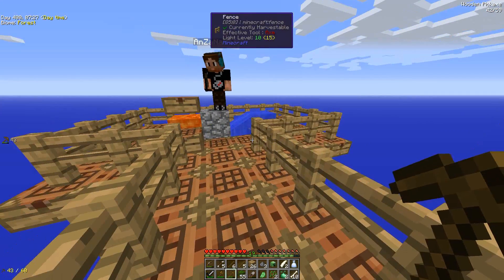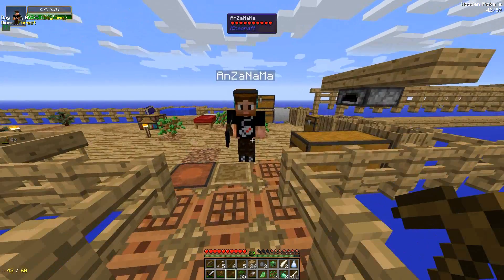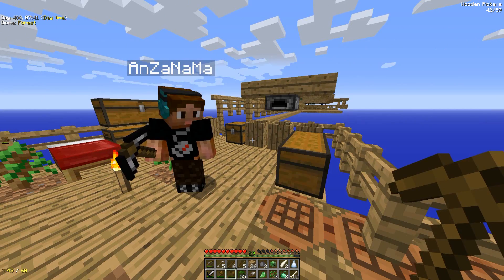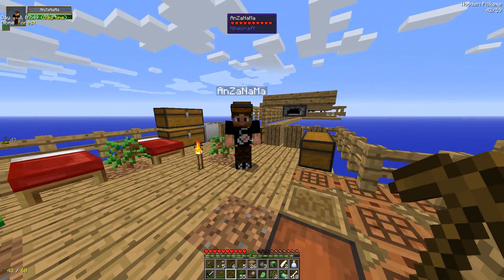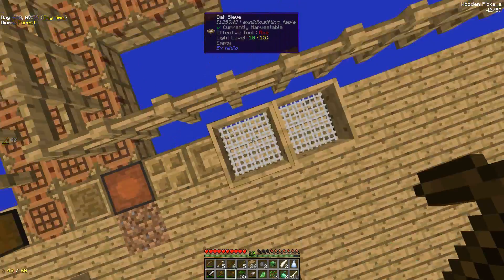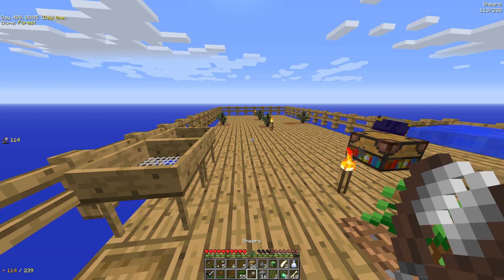My next goal is to automate this cobble generator as soon as we can, because that'll make our lives way easier. All we need is a transfer node for that — some redstone and maybe some iron. Do you want to do cobble while I do sieving? Sure. Our best bet is to sift dust.